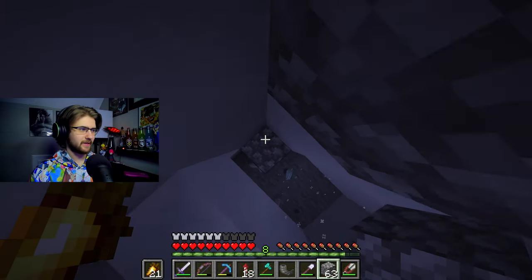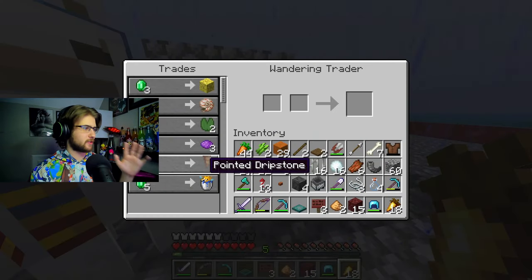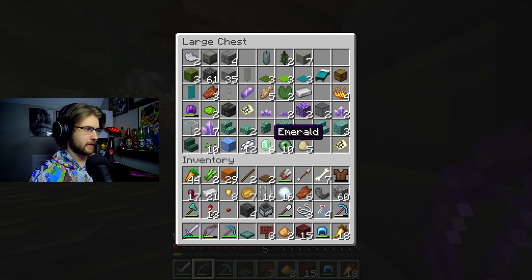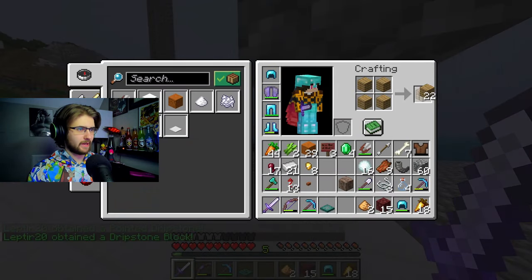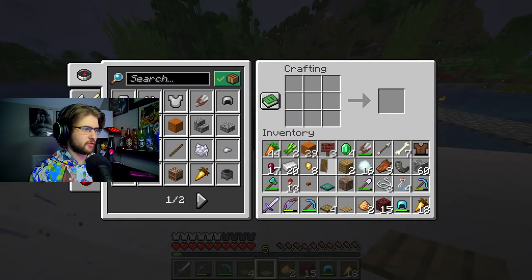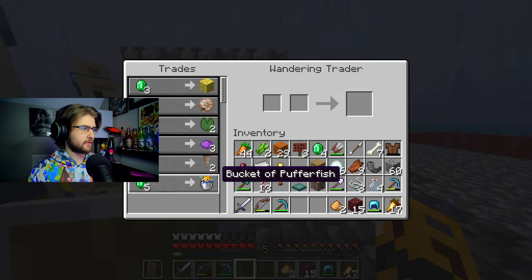You will not believe what he has - he has dripstone! We can actually get that completed. We need to find some emeralds. Perfect, we got six right here. There we go - we have four pointed dripstone, and with that we should make one normal block. I think that's everything we need for the dripstone side of things. Let me make a shield because we've been getting bullied a lot around here.